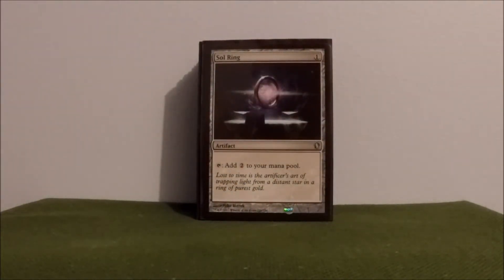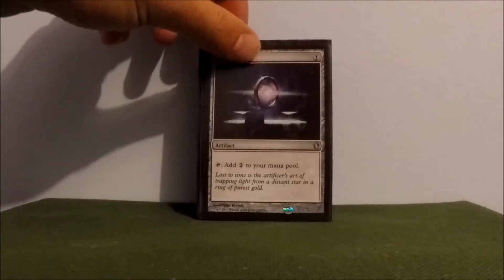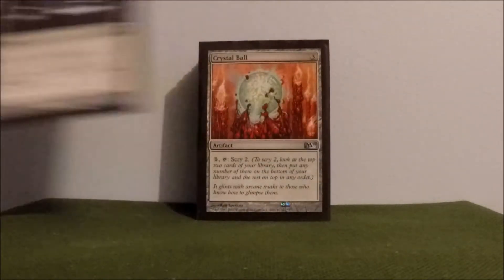Sol Ring — everybody knows what that does. Tapping for two, hoping to get that turn one. Crystal Ball — I really like this card. Pay one, scry two. Just a good way to filter the deck, get the cards out of there that you don't need. Highly recommend this card.